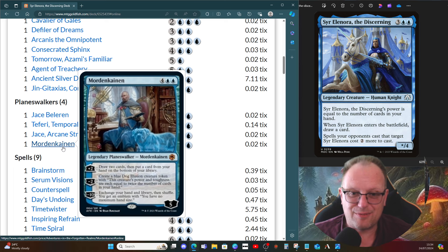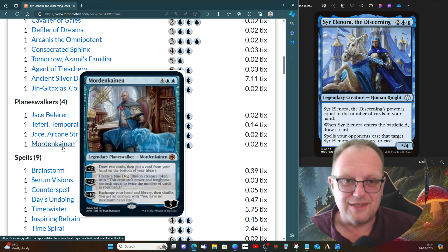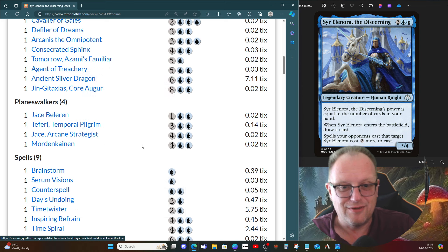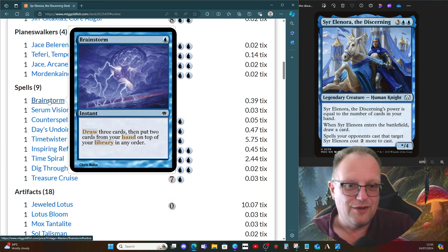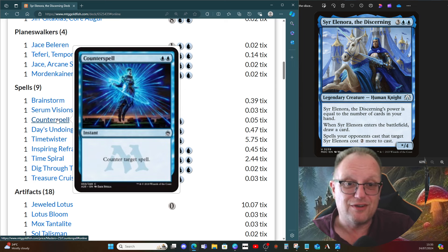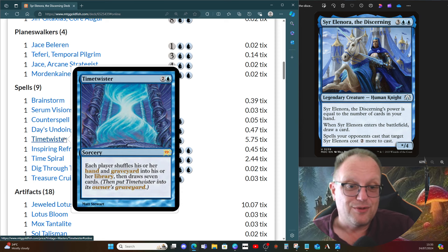The minus ten I'm not too keen on — I've decked myself and killed myself with it. I did avoid Thassa's Oracle in this deck for various reasons; if you want to make it more powerful, feel free, but I've avoided it. Spell-wise, we have card draw with a little bit of control: Brainstorm, Serum Visions, Counterspell, and Day's Undoing — that just shuffles everything back in and gets us a whole new seven, ending the turn. Worth doing after the combat step, same with Timetwister.